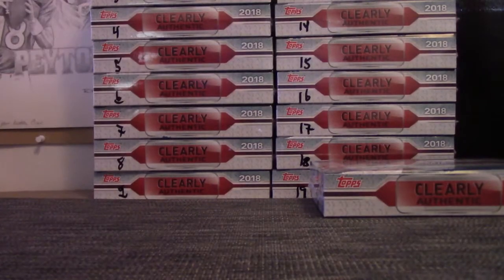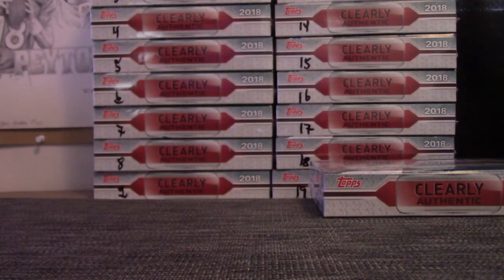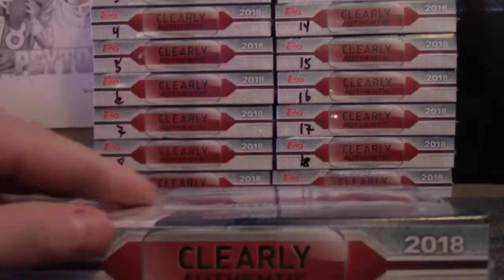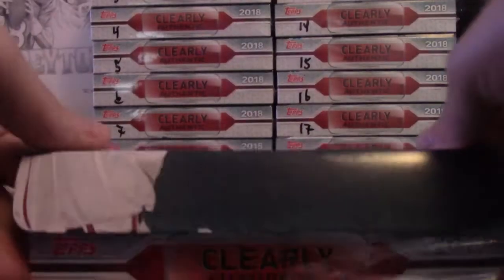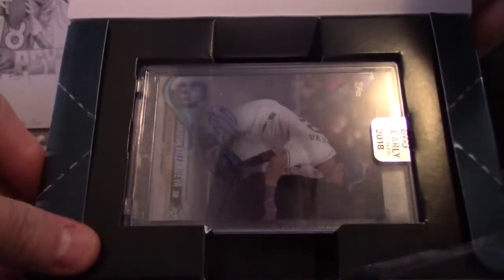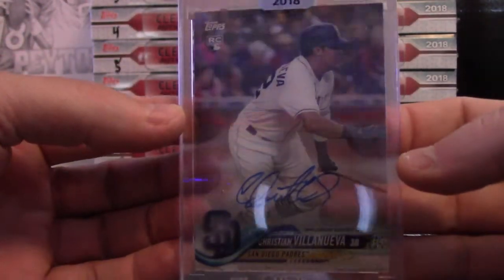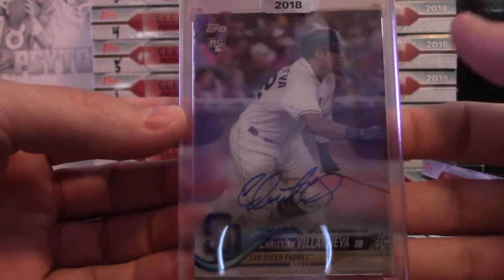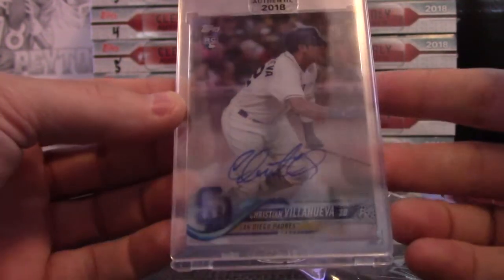Dennis Smith Jr. — let's see what number that was. Whoever was in the nine spot would have got it had we done a serial number with those boxes. And Clearly Authentic — first one from the case is Christian Villanova rookie. That card is clearly authentic. Yeah Jason, that's a pretty cool one.